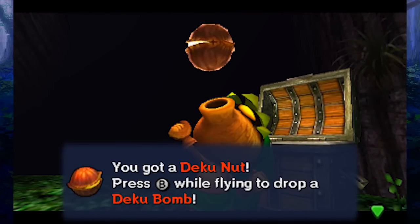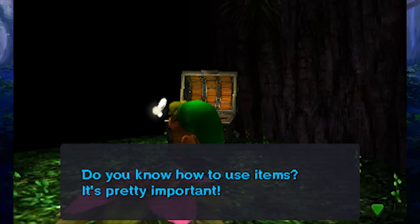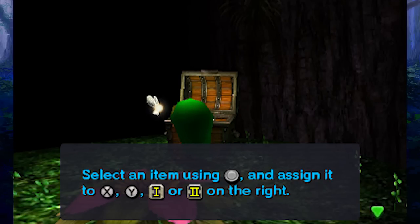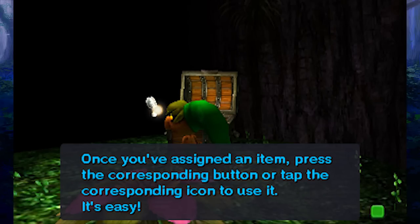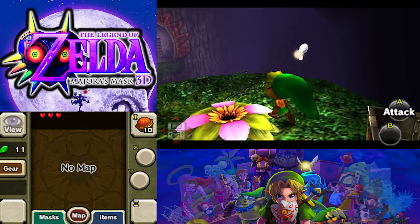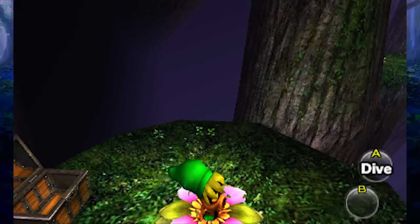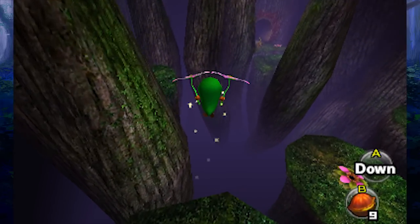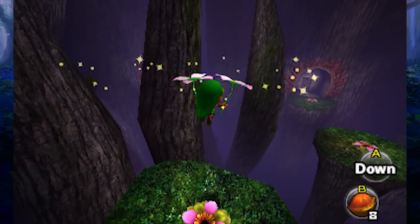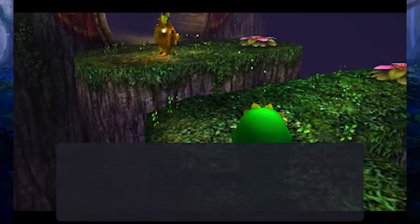So we got some Deku nuts — we can actually drop those to stun stuff and use them when we're in the air. We can use the touch screen to bring up item select and assign items to buttons. This is a little easier than most Zeldas because you can just slide it over with the little touch screen. I've got all these different buttons we can use. We're gonna try to fly around and drop these Deku nuts if we need to. It's a form of attack for the little Deku Scrub — I feel bad for this little guy. It's your first form in this game, but it's a little tough to fight back when you're such a little tiny scrub.